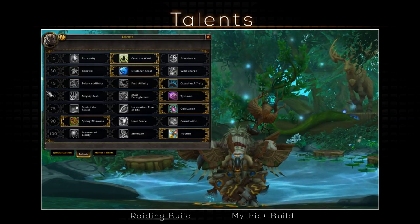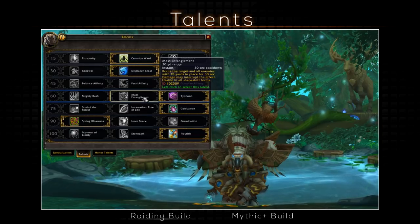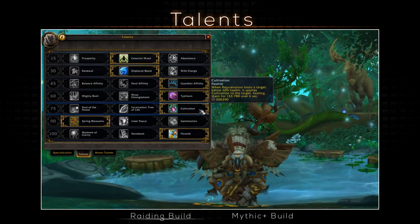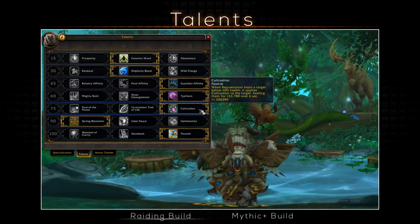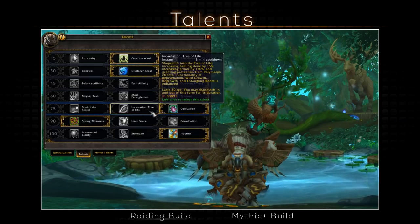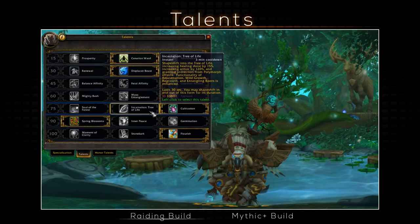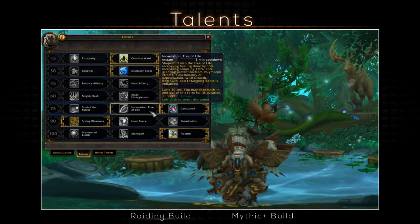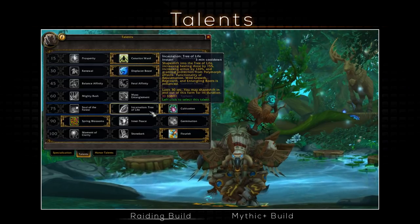Tier 4 is optional since CC doesn't really matter for raiding, unless on fights like Coven where Typhoon and Entangling Roots might be useful. For tier 5, Cultivation is practically a must — giving your Rejuve an extra healing over time effect whenever it heals a target below 60%. Another HoT is always welcome for your mastery, and it increases your overall healing when you most need it. Incarnation works if you desperately need a healing cooldown to make your Rejuves cost less mana and heal more, your Regrowth instant cast, and Wild Growth hit two more targets.